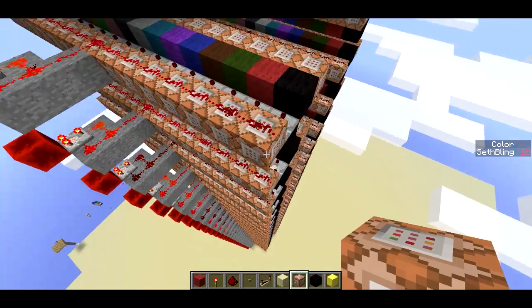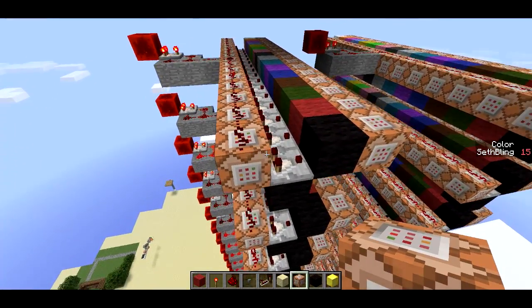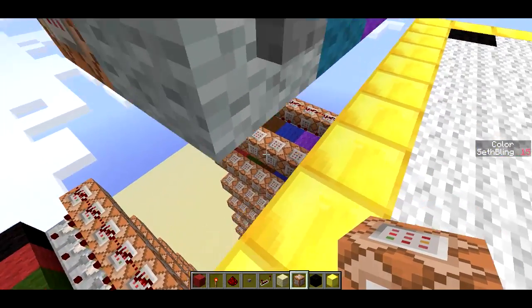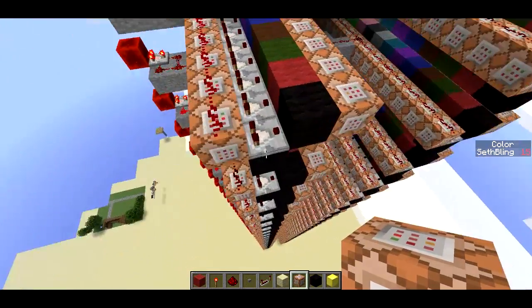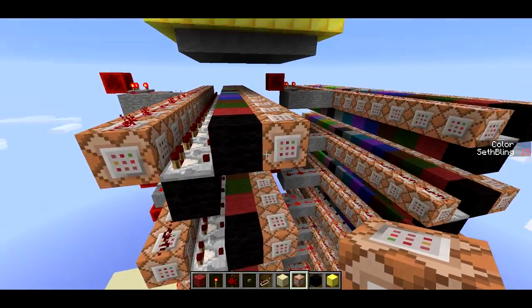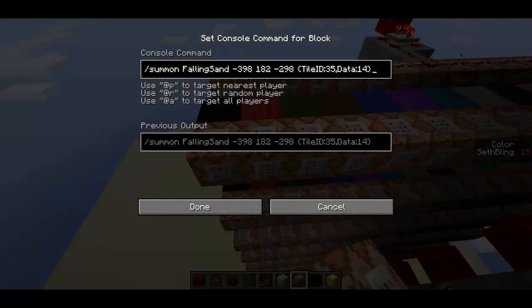So black is color score 15. This command block is looking for a color score of 15 — it tests for a player above that pixel with a color score of 15. And if there is, the comparator is going to turn on and summon the falling sand. You can see the entire command right here — it's actually pretty short. It summons it in the position where the wool is, using the X, Y, Z coordinates, and gives it a tile ID of 35, which is the wool tile ID, and a data value of 15, which is the color black. Each one of these has a different data value but they have the same tile ID.